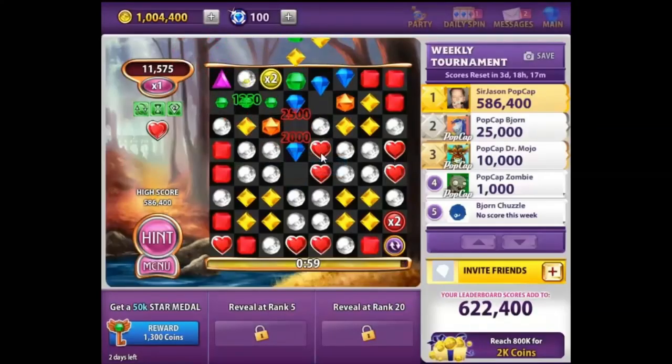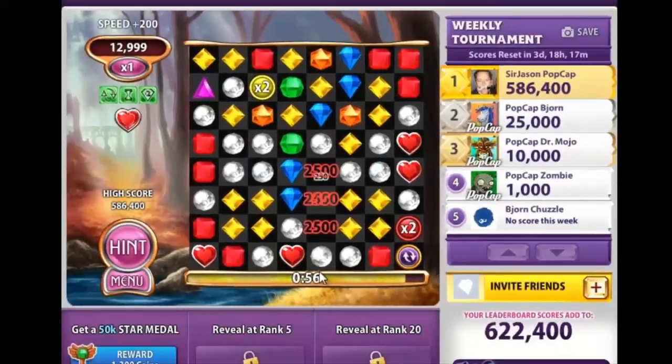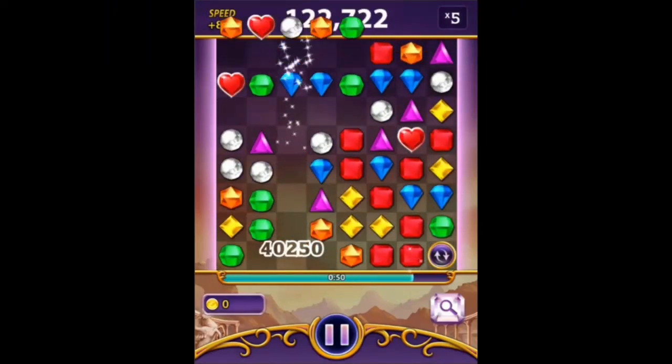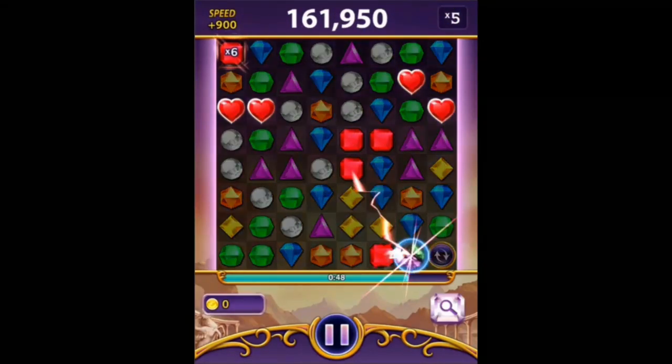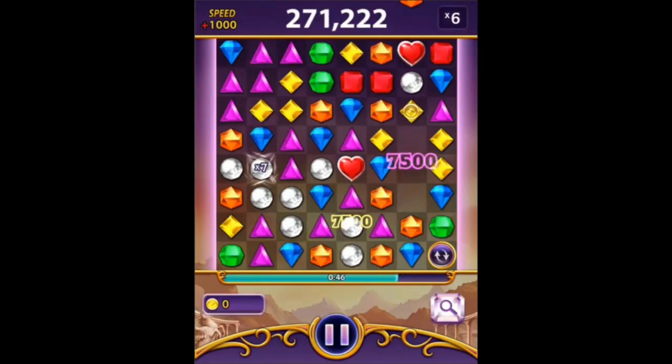Don't let those hearts sit on the board for too long! Each Heartstone that you detonate gives you an immediate 2,500 point bonus. To make sure you get the best use of this Rare Gem, try not to detonate the Heartstones too high or too low on the game board. The explosion patterns are focused on clearing out space above and below the hearts.